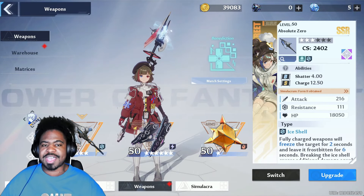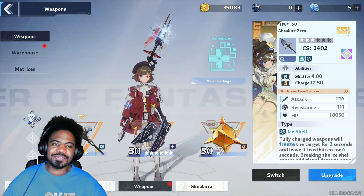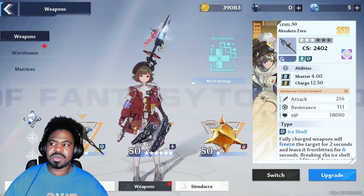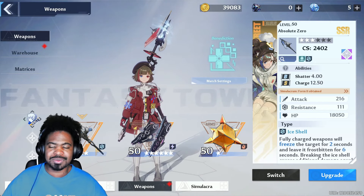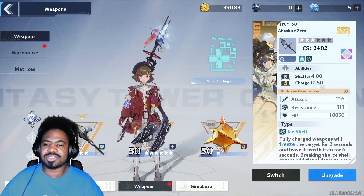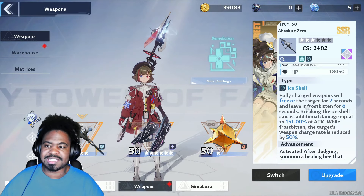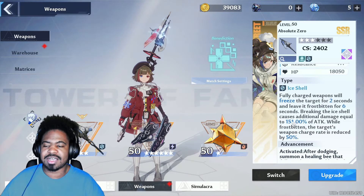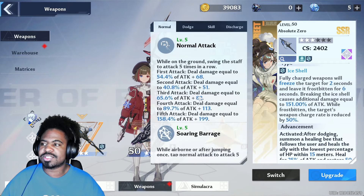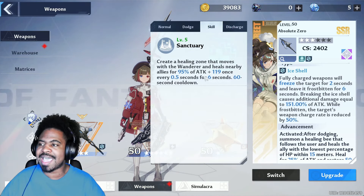Next up we have Coco Ritter with Absolute Zero. Honestly, for a free-to-play player or somebody who doesn't want to invest, she's going to be the best healer if you want to go heals, because she has the strongest heals without putting a bunch of investment into her kit. She has S on charge, which is really good at getting her discharge skill off. She's a Frost type, so she can freeze targets, cause a burst of damage, and lower weapon charge rate in PvP situations.